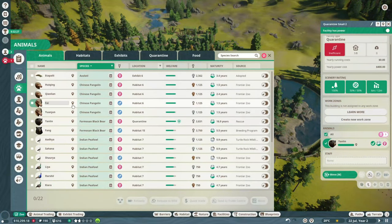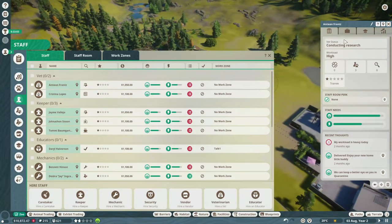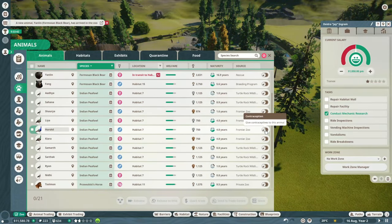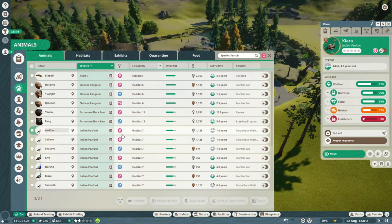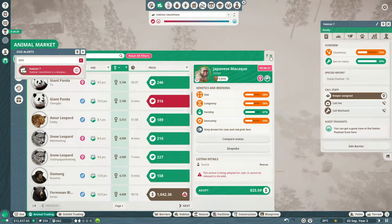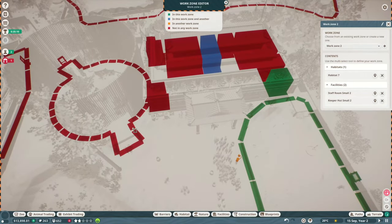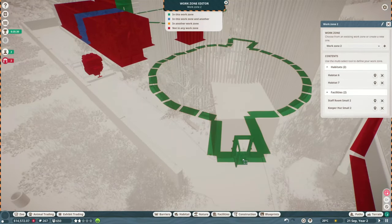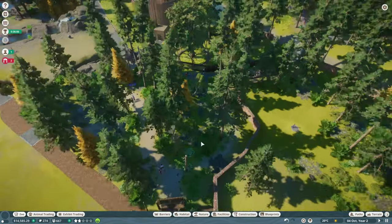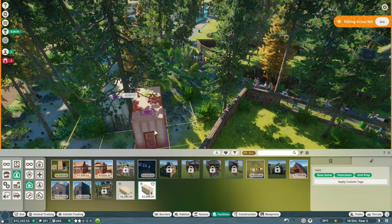Speaking of pretty, some of those kids' education plaques and boards look really cute. I have a two-year-old and she loves going to the zoo, so I can't wait to have a play around with those. Because the peafowl and pangolin began with babies, those were two of the animals I released into the wild. I also had to put in staff zones to help manage the workload as I brought in new animals, trying to do two habitats per keeper.